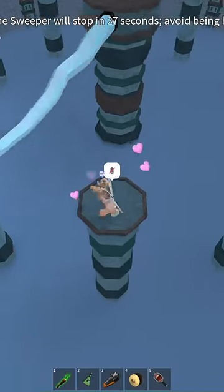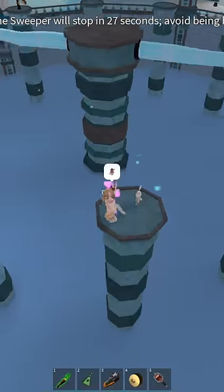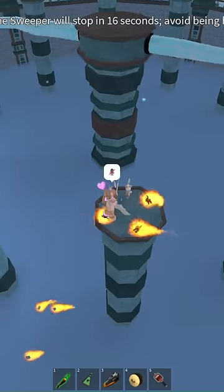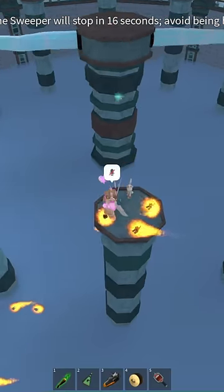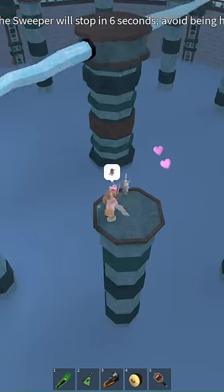You not only have to time your jumps, but you also have to take into account the fact that the sweeper's arms are pretty wide. So my best advice is to go on one side of your platform, as you can see on screen, and simply jump the width of your platform. This makes winning this minigame extremely easy.